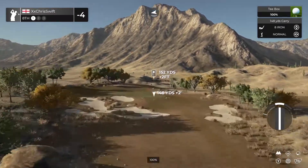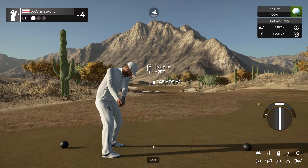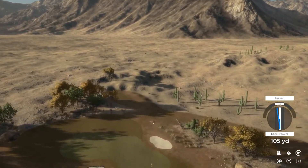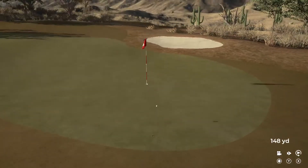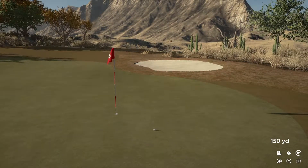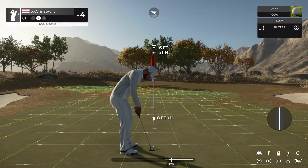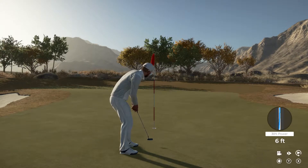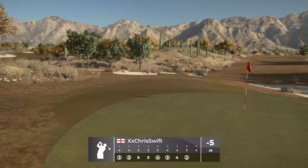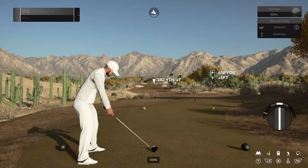And the eighth hole laid out right in front of us here. Let's see what we can do. It's swinging like silk. Nice shot into this green. Good work. Six feet to the cup. Nice putt. And that is for birdie number five on the day. After that one, you're bringing your score down to five under.